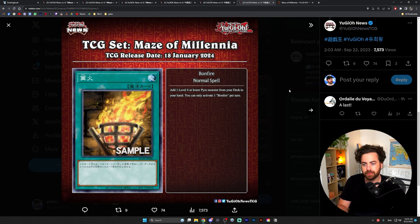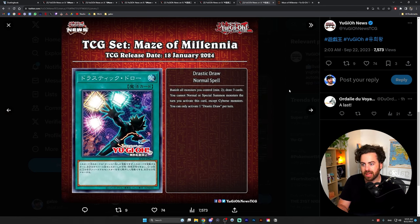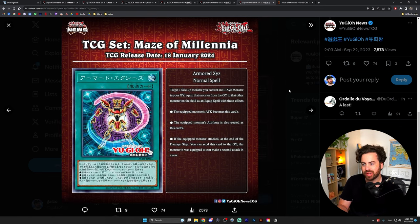Drastic Draw is also interesting — it kind of locks you into Cyber cards, but you banish all your monsters (minimum two) and draw three cards, which is very interesting. There are also Armored Exceed cards.